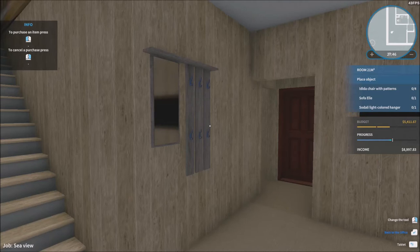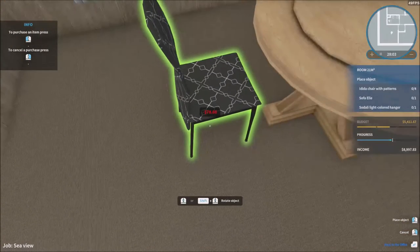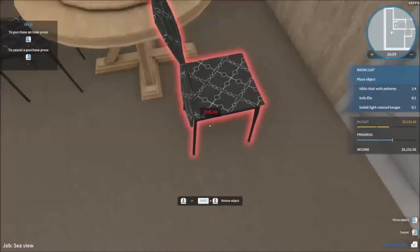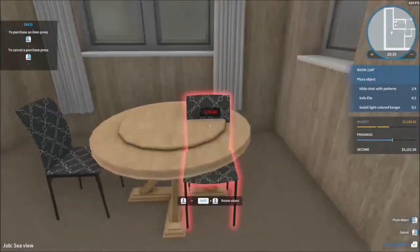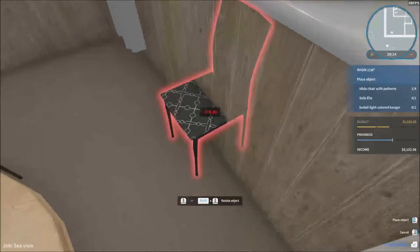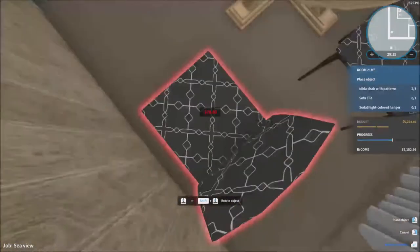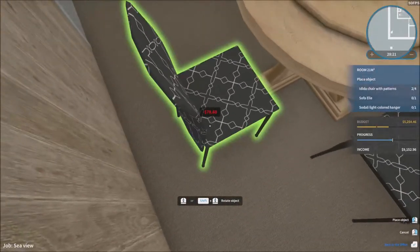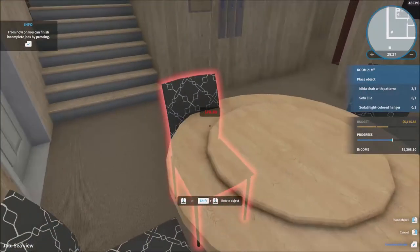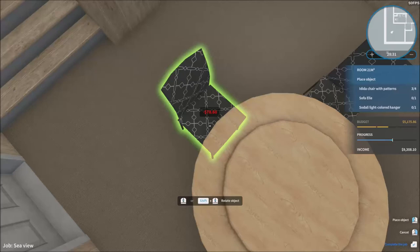Idia chair with patterns — we need four of those. I always forget about using the buy-many option, which would really help me out tremendously if I started doing it every single time. Let's just put that right there — that's done.